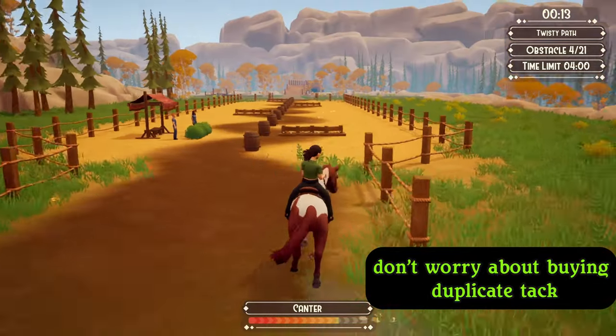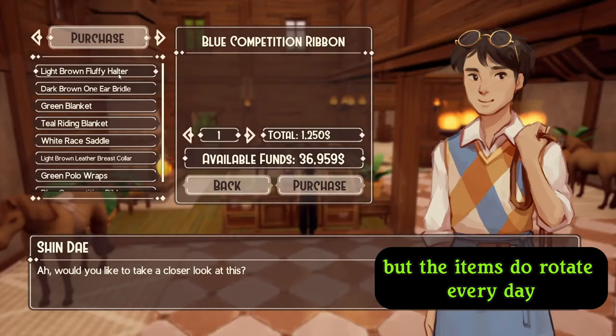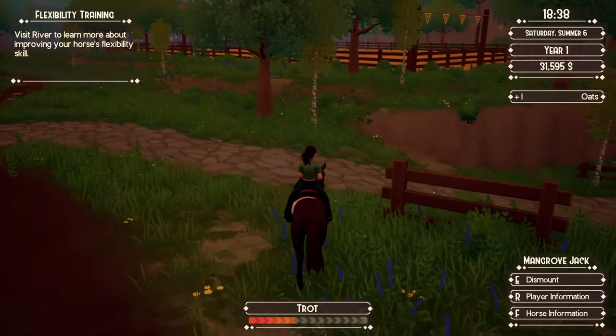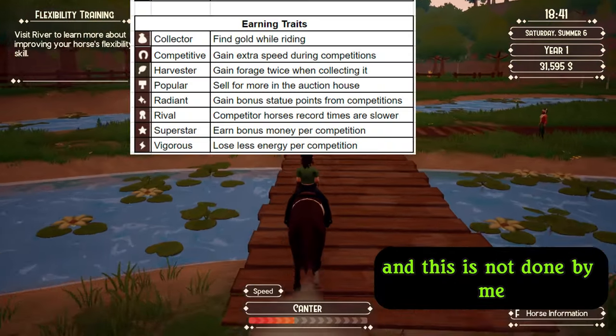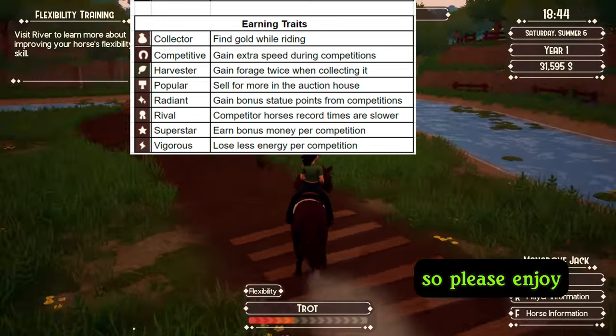Don't worry about buying duplicate tack. Shindai will only sell you tack you have not bought yet, but the items do rotate every day, so if you're looking for something specific, just keep checking the shop. Here is a list of the training traits now available — this is credit to That's My Life on the Ranch of Rivershine Discord, so please enjoy.